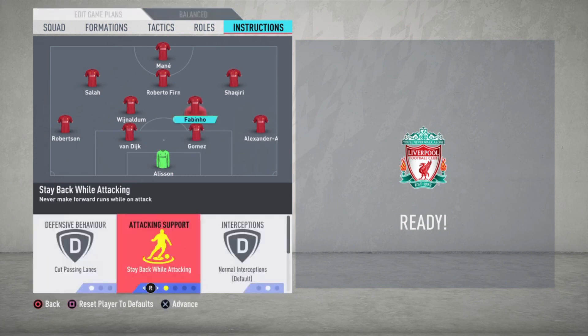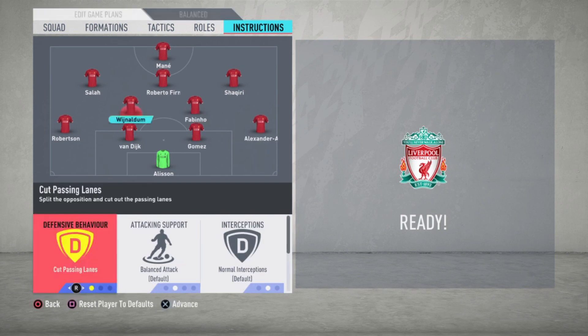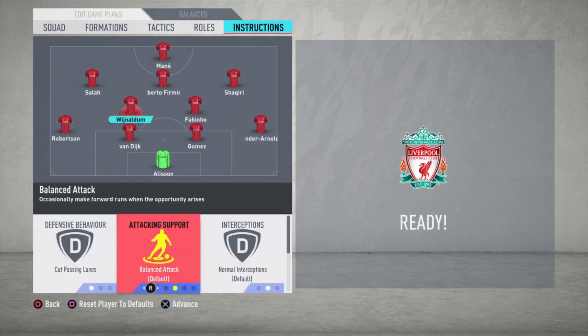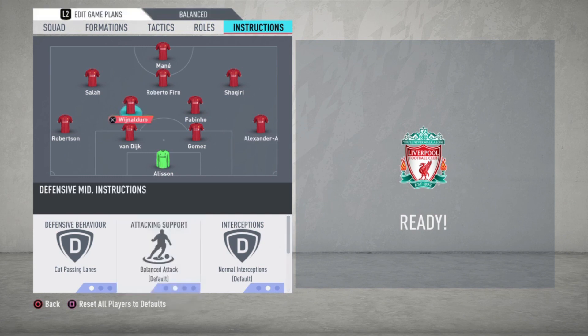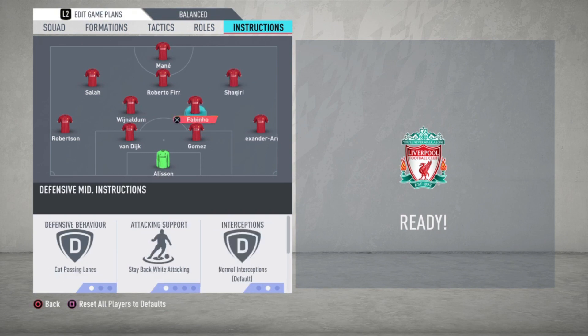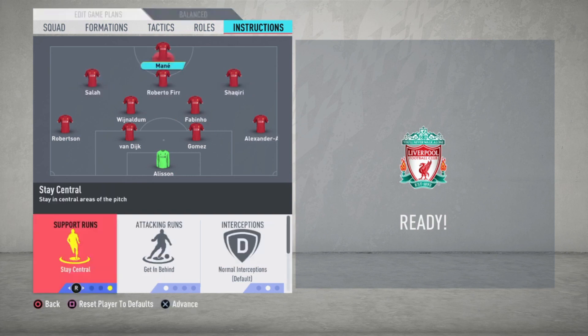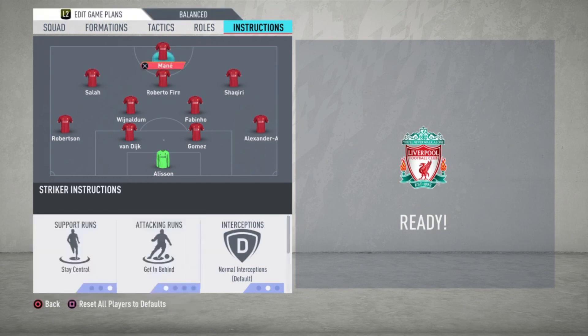For Fabinho: cut passing lanes, stay back while attacking, and cover center. For Wijnaldum: cut passing lanes and cover center, with balanced attacking runs — he's like the box-to-box player. I like having two defensive midfielders where one is more attacking and Fabinho is the anchor in midfield — he's the defensive one. The three attacking midfielders are all just default, nothing changing there. And Mane the striker: stay central and get in behind.